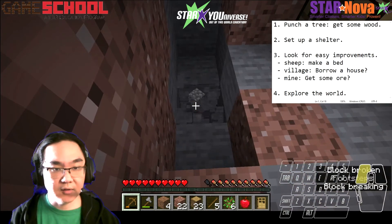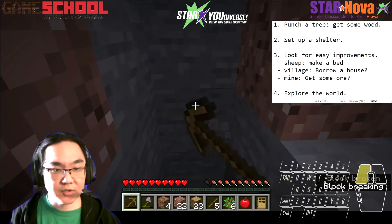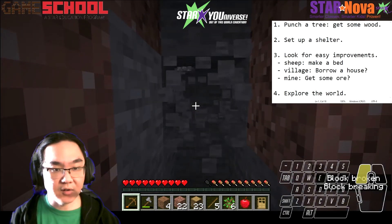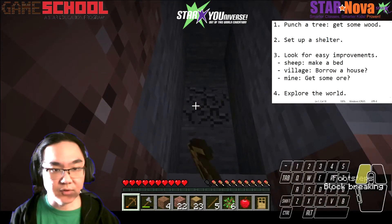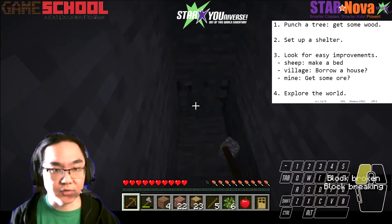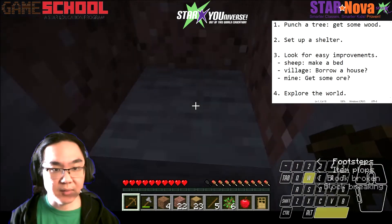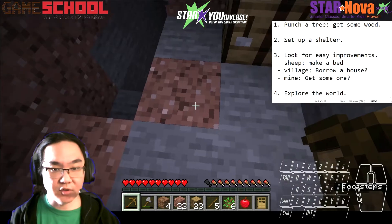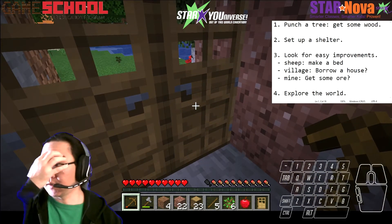Now I'm going to use my pickaxe to start building a mine. I need more cobblestone in order to get to the next step of my technology, and I need ore in order to get better weapons and tools. The main thing about ore is that to find it you have to dig downwards — you have to dig closer to the bedrock level.